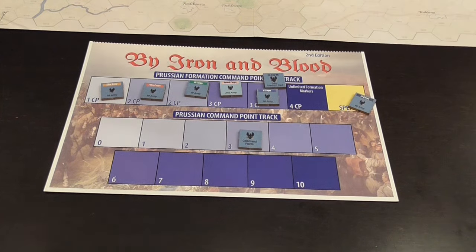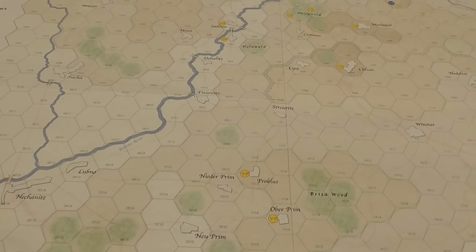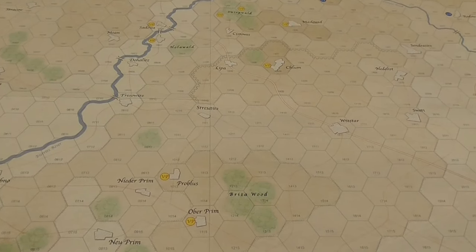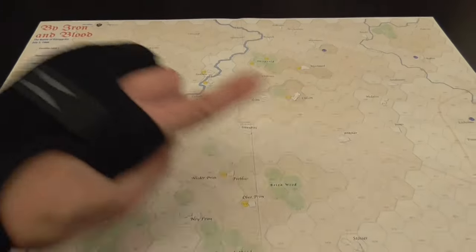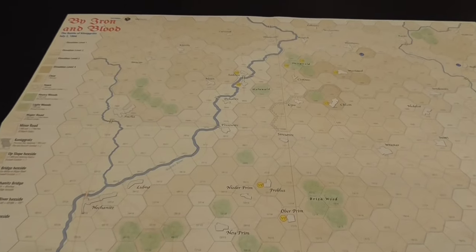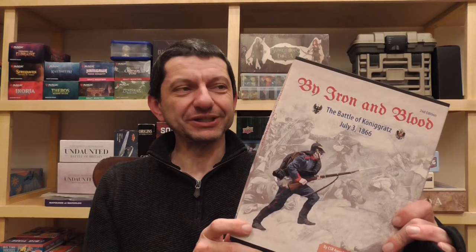The Prussians are moving, attacking, trying to inflict damage and take control of valuable victory hexes, possibly dislodging the Austrians. The Austrians are trying to prevent the Prussians from controlling too many hexes, while both sides threaten and try to protect the instant victory hexes. This is the general idea of how you play By Iron and Blood. It is not a simple wargame — definitely not a beginner's wargame. You'll need to set aside a very long evening, maybe two. The box says four hours, but it definitely took me longer; each turn was about half an hour and there are 12 of them.